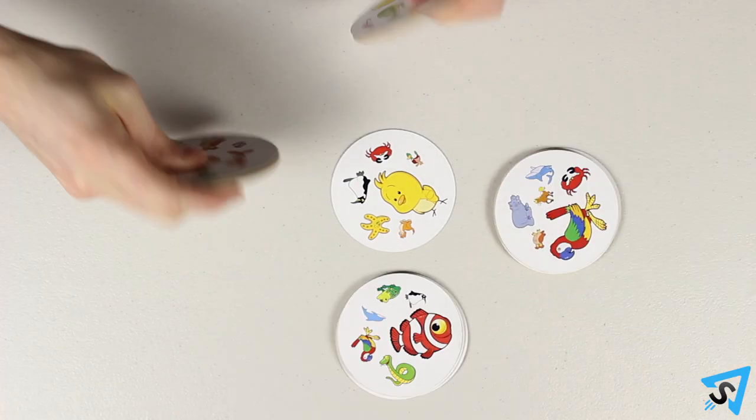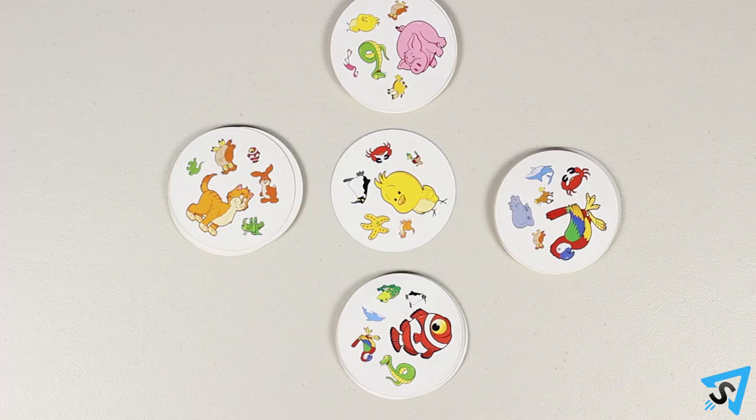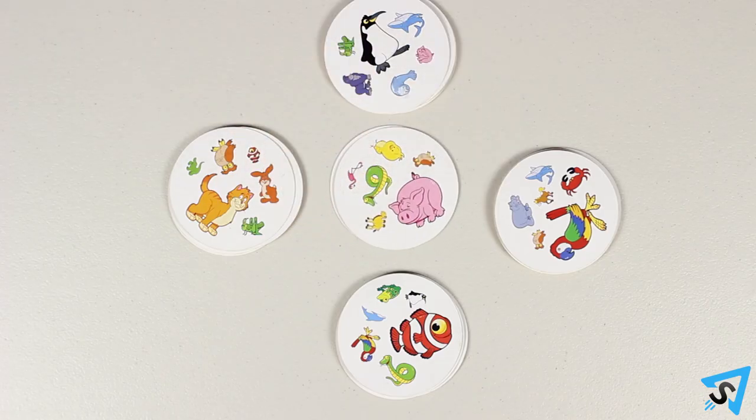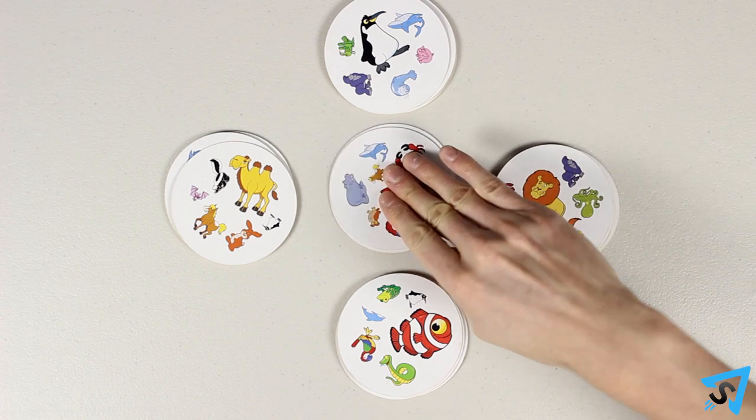The object is to be the first player to get rid of all of your cards. At the same time, players flip their entire draw piles over so they are face up. If you are the first player to spot the identical symbol on both your top card and the center card, call it out and place your card on top of the center card.